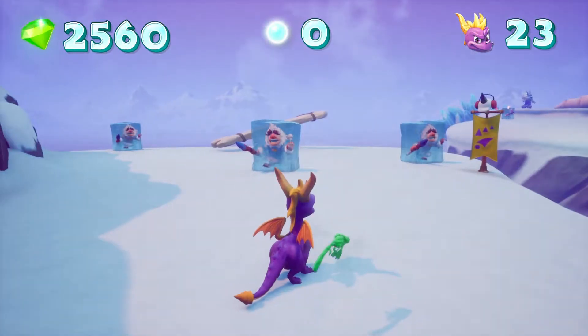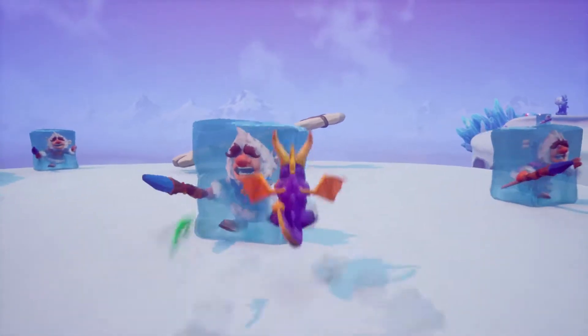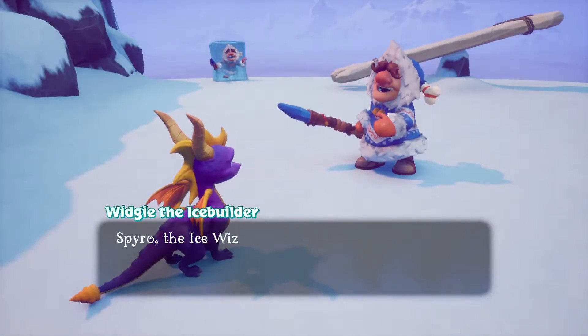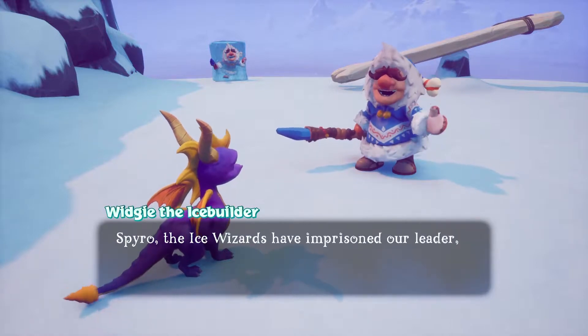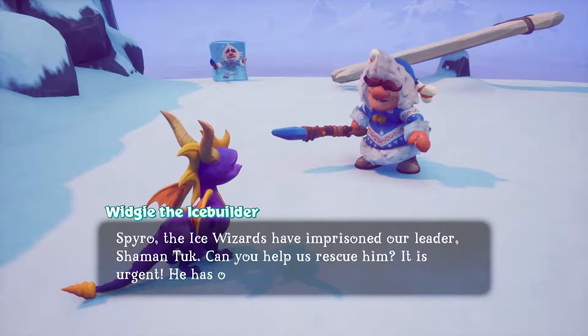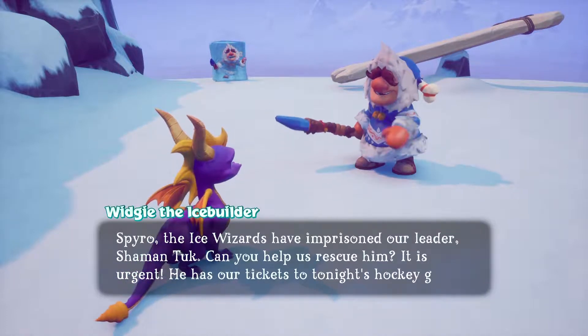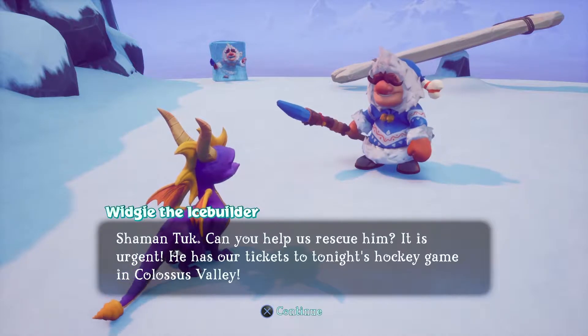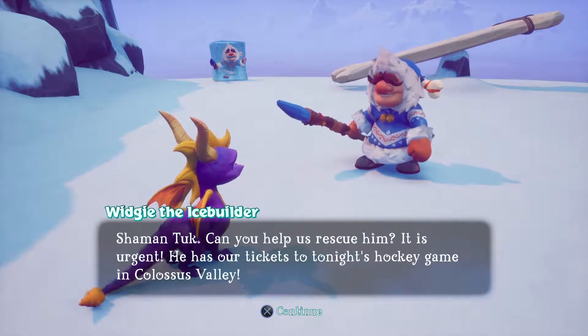Well, I'm guessing we've got to unfreeze them. Spyro, the ice wizards have imprisoned our leader, Shaman Tuck. Can you help us rescue him? It is urgent — he has our tickets to tonight's hockey game in Colossus Valley. Colossus Valley, huh?